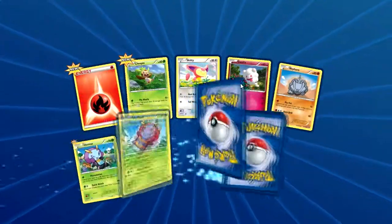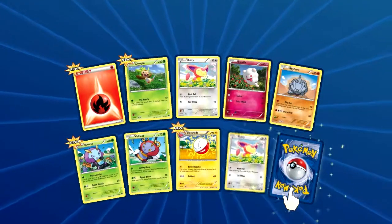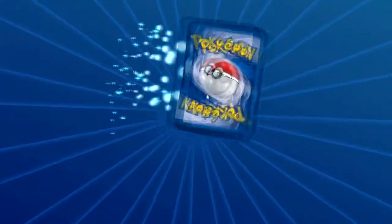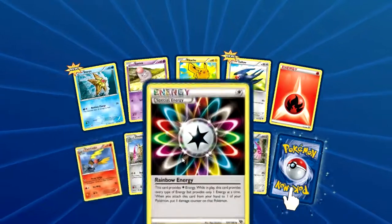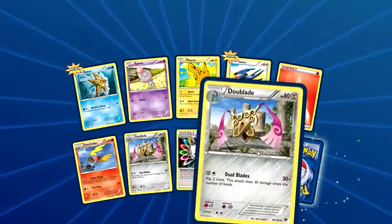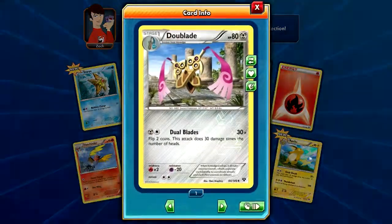Froakie, Inkay, Skitty, Litleo, Fennekin, Krookodile — I apologize for that name, don't know how to say it — Sliggoo, Fletchinder, Roller Skates, and Simisage. Non-holo rare. Fire Energy, Chespin, Skitty, Swirlix, Rhyhorn, Luvdisc, Combee. Electrode reverse is a Skitty and our rare is another Rhyhorn, non-holo rare.